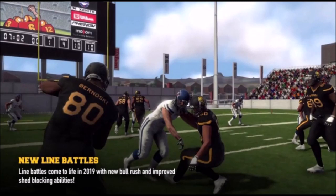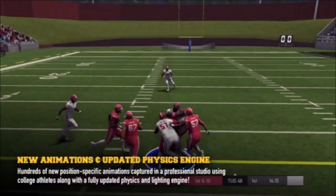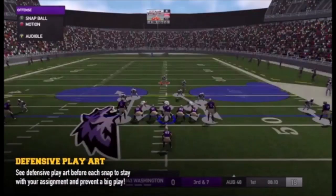We'll see how that impacts the game. As far as the line battles you see a little bit of in the trailer, I have to know how the controls work. It's nice to see a pancake, it's nice to see a defensive player win a battle, but I have to know what happened in order to accommodate that. The animations and the physics engine — apart from just the graphics — are probably going to be the next biggest leap. Physics were kind of hit and miss last year; sometimes players melted and then reanimated themselves.